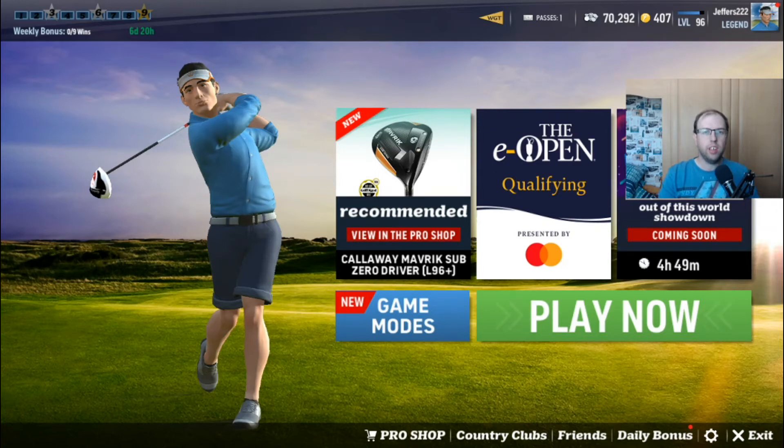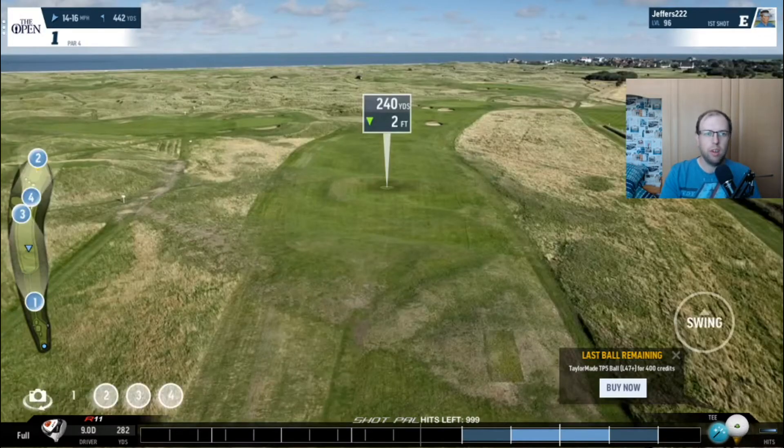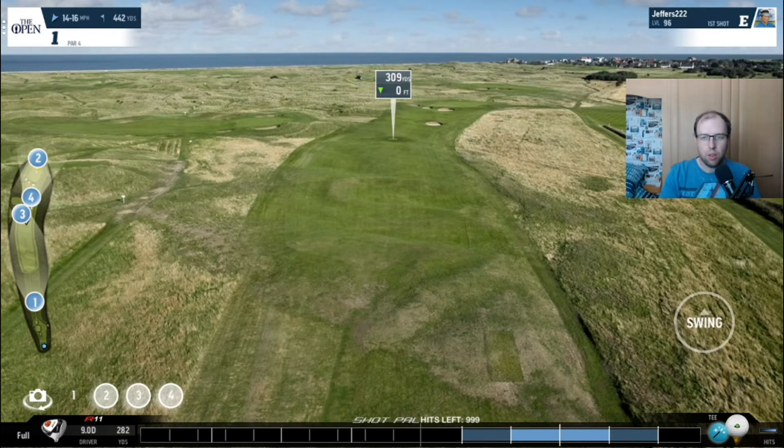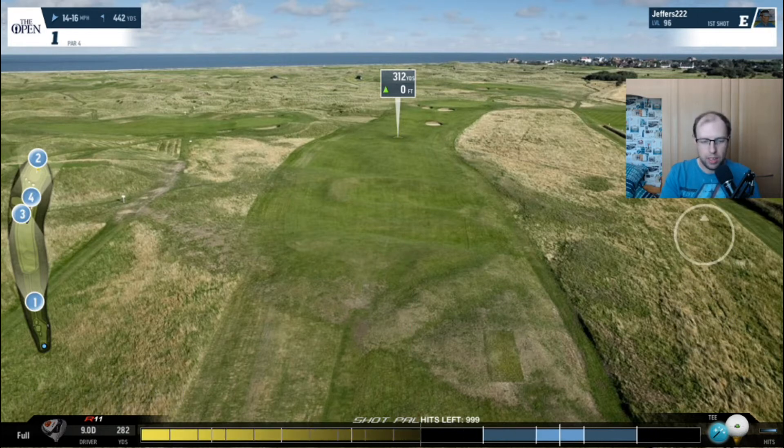Hey guys, welcome back to some more WGT. Just like with the Golf Club 2019, we're going to be doing something Open themed this week and we're going to be trying to qualify for the E-Open. Wish me luck. I took a little longer than I was expecting to get signed up - had to go onto the actual website to do that - but here we are at last. I'm using my TP5 I won from the Sparkler Showdown. I thought it might give us a bit more chance around these greens. So we're playing Royal St. George's where they would have been held.